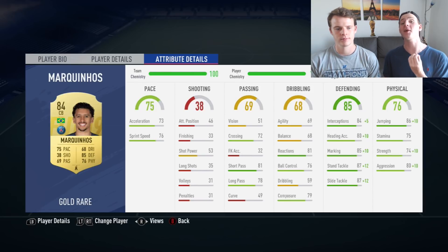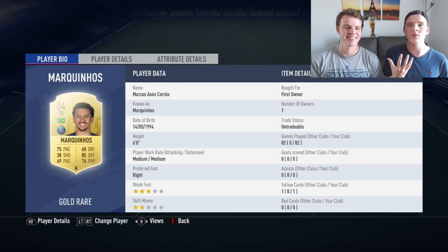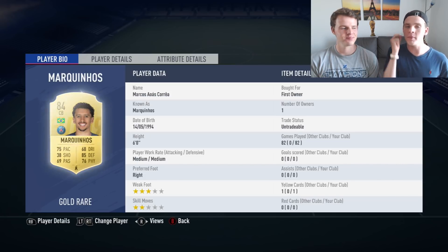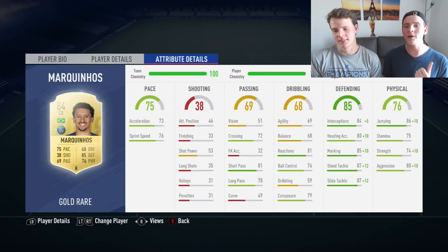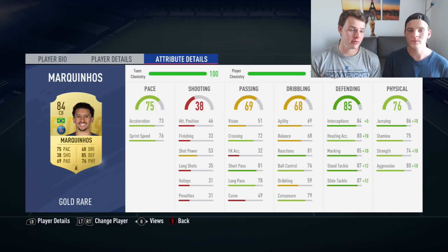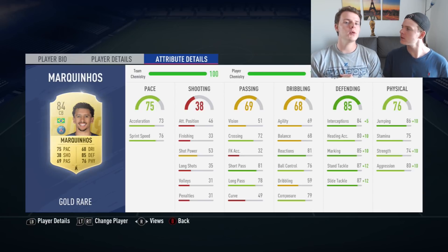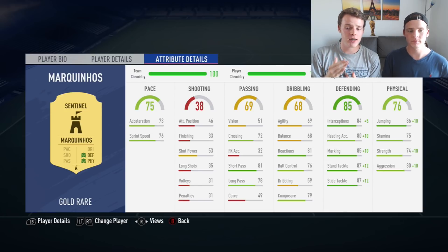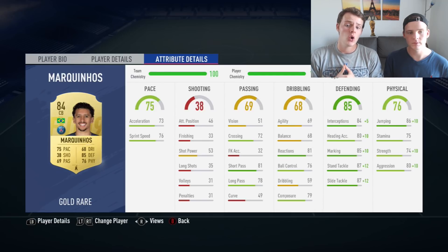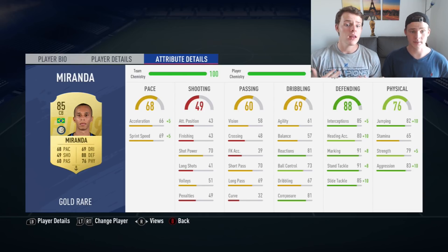The biggest surprise at center back is also an untradeable item, just like Handanovic — it's Marquinhos. The pace and defending are amazing, even though the strength is not great. We've made a couple of squad builders with Marquinhos and really enjoyed the card. For the first FUT Champions we applied the Sentinel chemistry style, which increases defense and physicality — his strength goes up to 84, jumping 96, and aggression 90.